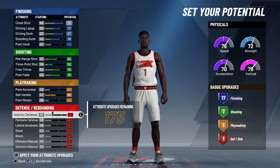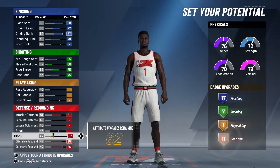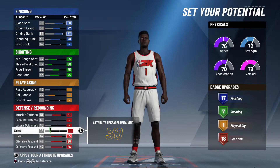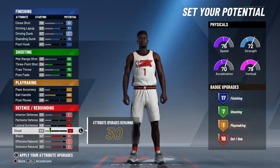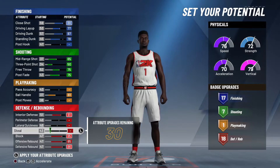Into the defense, we're going to max out our interior defense, max out our defensive rebound, offensive rebound, and also our block. Those are must-haves on this build if you want to be Zion — that's just period. As for the steal, I say leave it alone. I have this build already, and if I'm being real, I don't need my steal upgraded. I get pokes without it, so I don't think it's worth it. Honestly, I don't think pickpocket is a great badge — that's just my personal opinion.